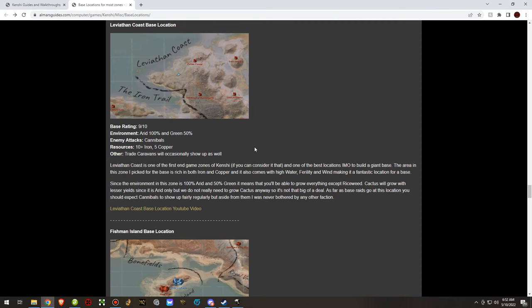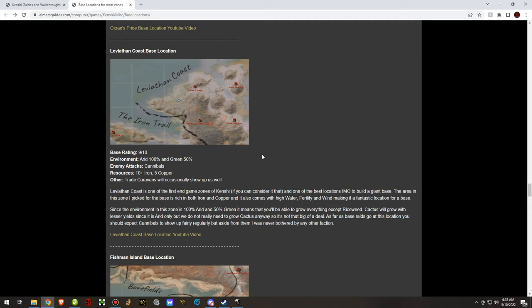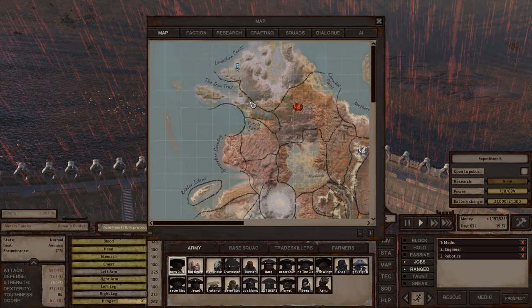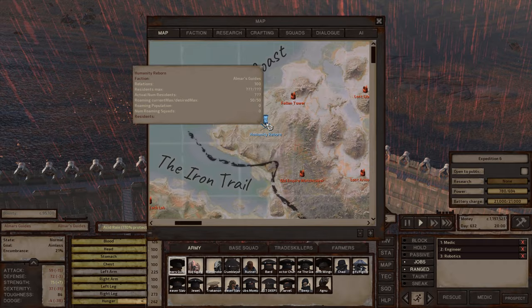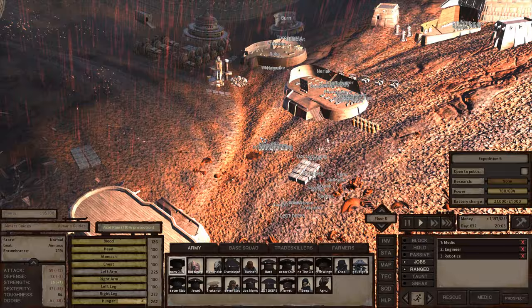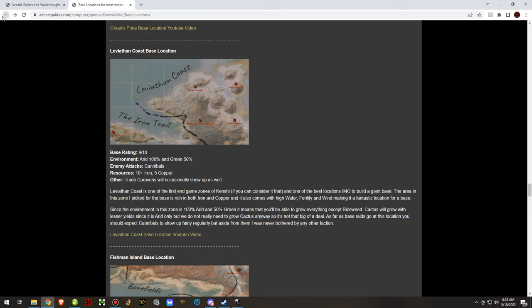Leviathan Coast is a pretty good base location — I enjoyed it quite a bit and would rank it up there quite high. It's an endgame base location, and you'll need to make quite a large base to encapsulate all the iron in that area. It has lots of iron and a decent amount of copper. The only raid I saw there was cannibals.